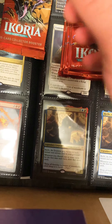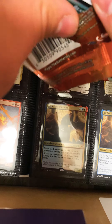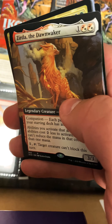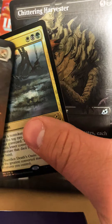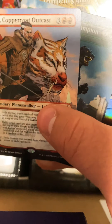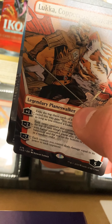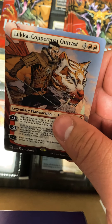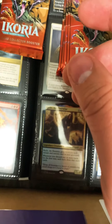Moving on to the next pack. We're just playing draft so don't mind the noise in the background. Oh — is there the full art? Death's Oasis — hey, full art Luca! Not a bad pull, ladies and gents. We're gonna put that aside. Full art Luca — we're looking for a full playset of you, aren't we. Not bad indeed.